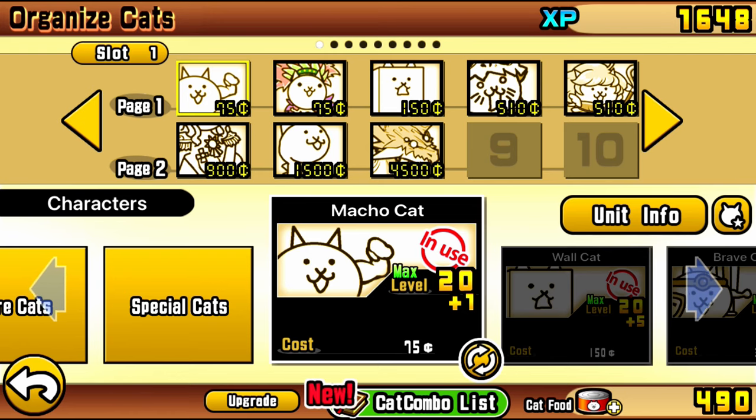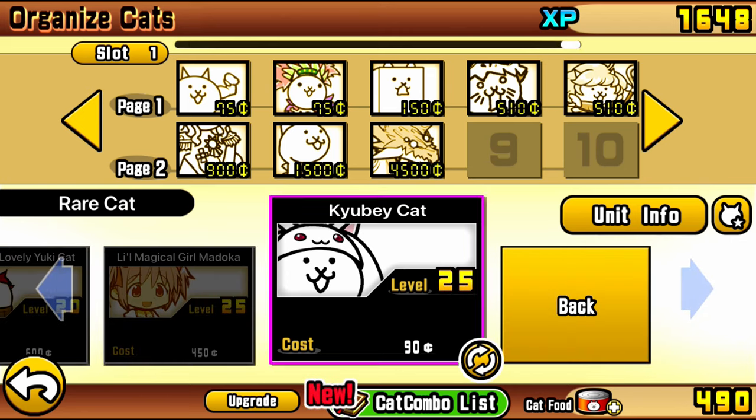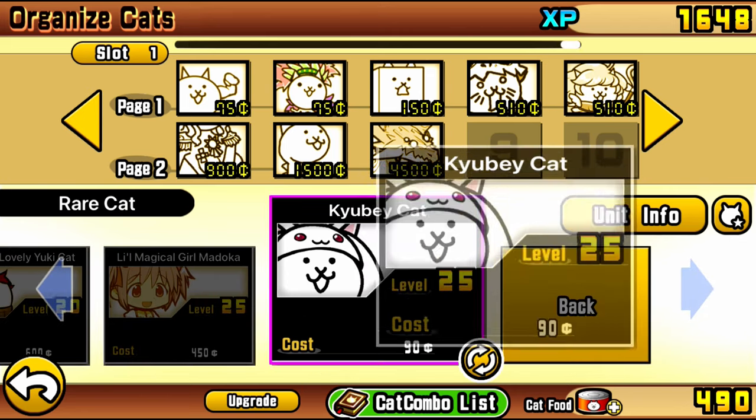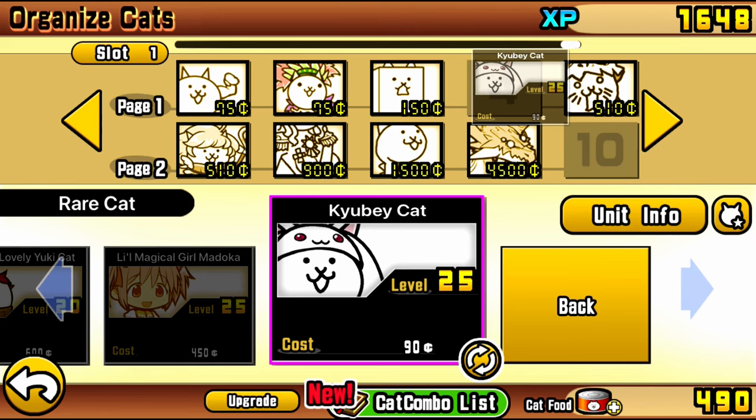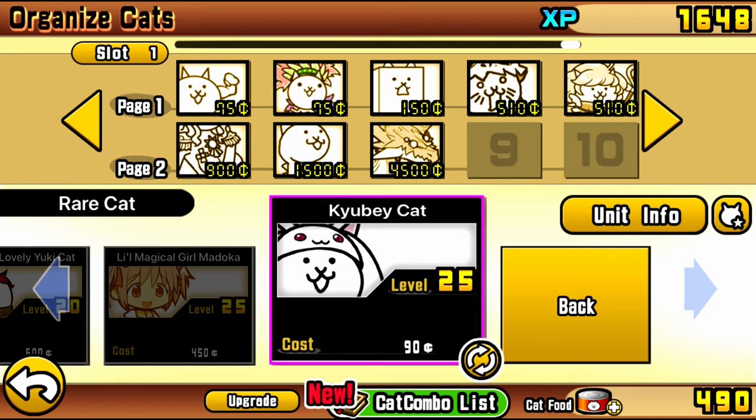It is time for the lineup explanation now, and as you can see, we got a pretty standard lineup here. Keep in mind, the White Cyclone is not traitless. Some people think the White Cyclone is traitless, but it actually has a floating trait, so use that to your advantage. And with the recent Madoka collab coming around, if you do have Cube Cat, definitely use that.